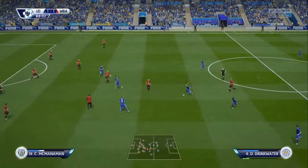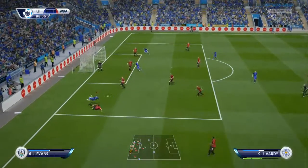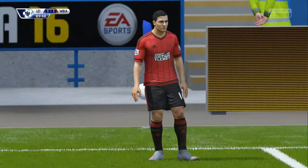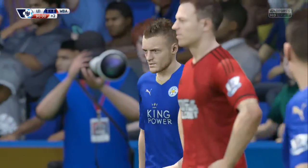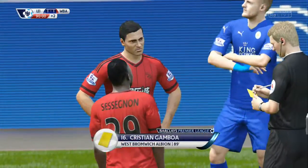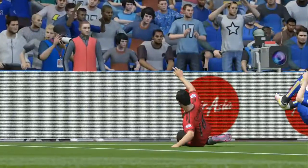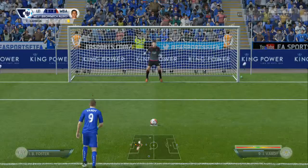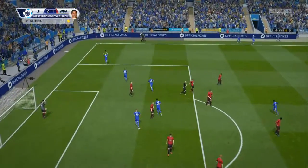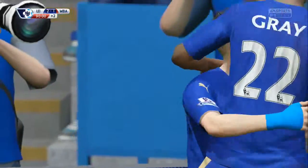Into the second half. Drinkwater plays into Vardy, who runs around the defence, gets a good chance, runs inside and gets taken out. Definitely a penalty. Vardy gets taken out but we have a chance to regain the lead right at the death. The defender gets a yellow card. Vardy steps up, sends the keeper the right way, and it's a good goal — we're back in front and secure all three points.